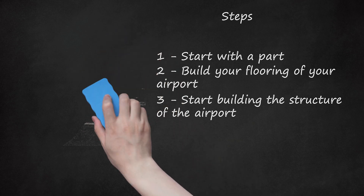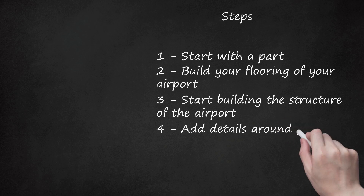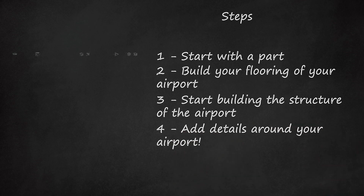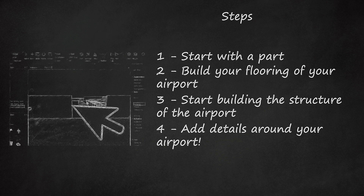Use studs, move, rotate, and scale tools as needed. Step 4: Add details around your airport. Start adding your exterior details like pillars, sign boards, overhead roof, etc. Try also looking at some real airports and Roblox-style airports to get an idea. Building first before thinking could make you start over.